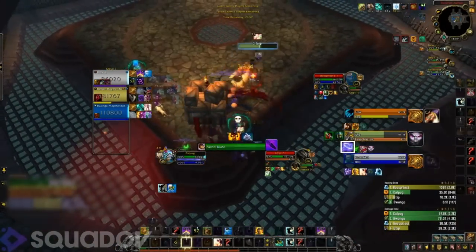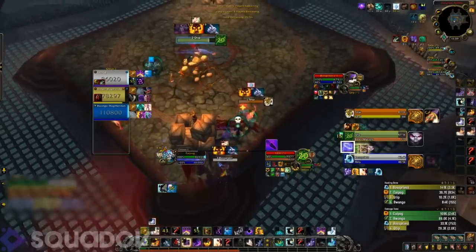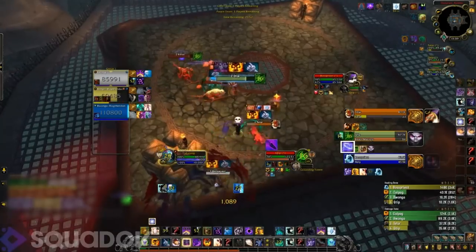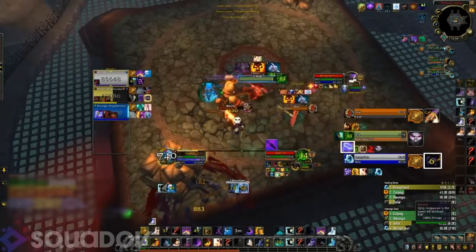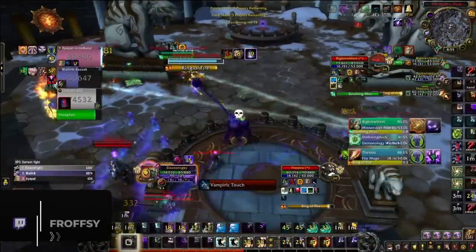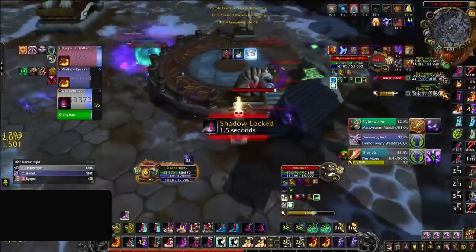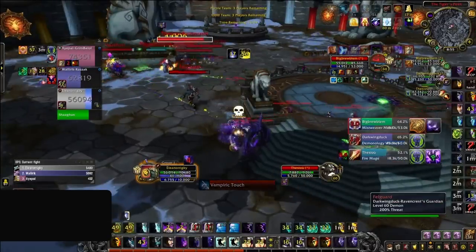Back to our original clip - what happens is both our priest and rogue either lack the awareness to see the initial intimidation stun or just don't expect the freezing trap follow-up. As a result, the hunter secures it. A few seconds after seeing the trap on his frame debuffs, our priest then attempts to start mass dispelling. Luckily he does land it and removes the freezing trap after three seconds. The stun into freezing trap is unique to hunters, but almost all popular CC-based compositions have very telegraphed setups onto your healer that can be prevented.